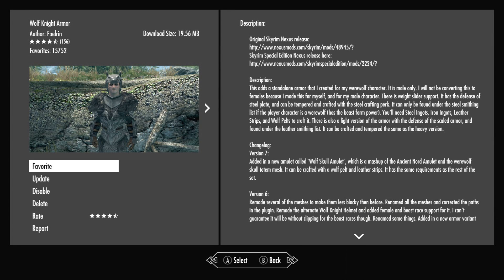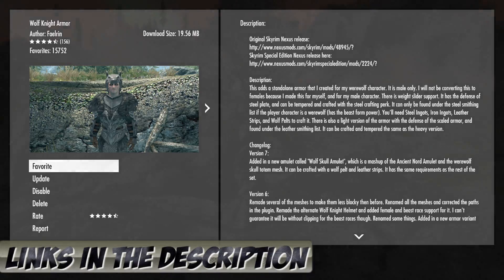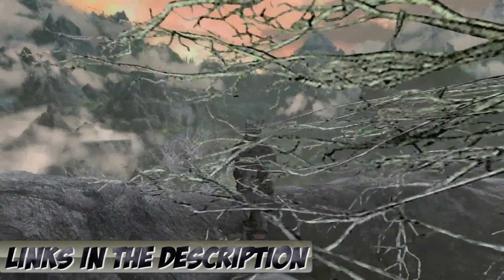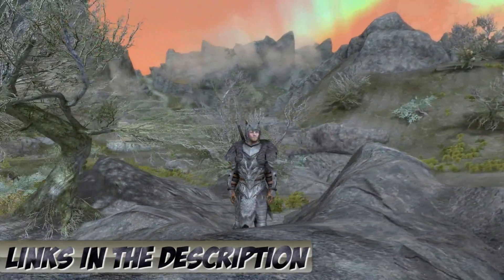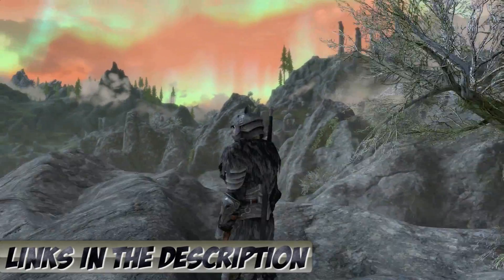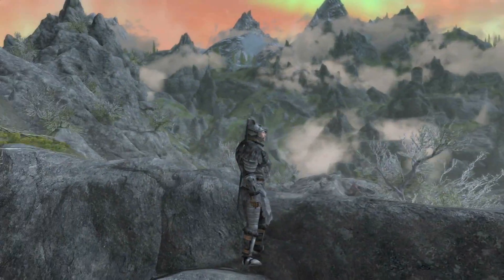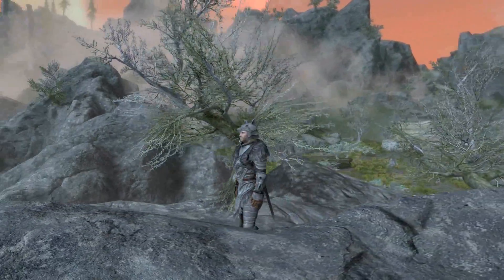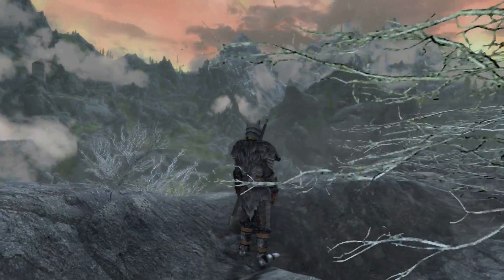For our penultimate spot it's going to be the Wolf Knight armor. This armor was absolutely beautiful. It was kind of like a spin-off of the vanilla armor that's in-game. It's heavily detailed throughout the individual parts of this armor as well. What I love most about it is that this armor is very diverse — it actually connects in with the lore of Skyrim. If you like lore-friendly stuff based around the vanilla game within Skyrim, this is a nice addition. We did a full mod showcase review on request on the channel — go and check that out.